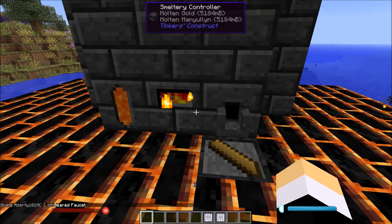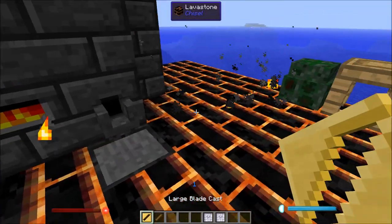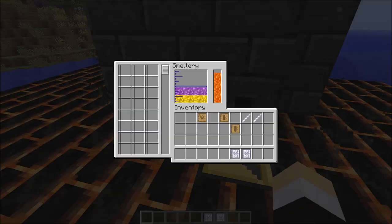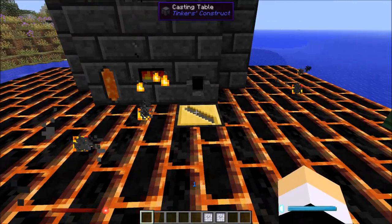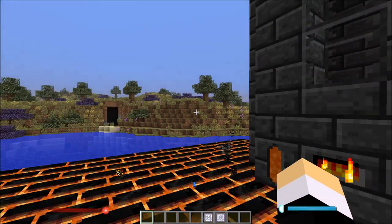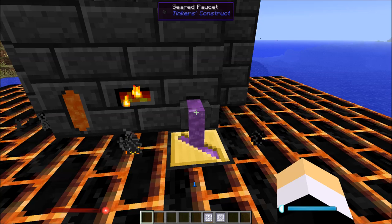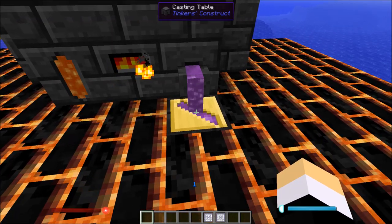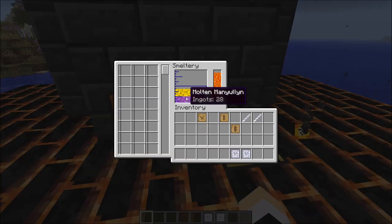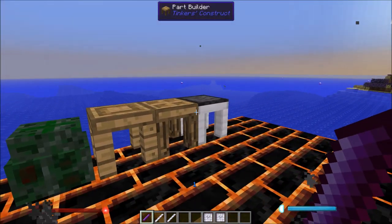You want to select gold — this will take up three ingots of gold. Throw this away, and then you want to put the large blade cast in here. I'm going to make this out of manyullyn, but you can also make it out of steel, which is easy to get. I'm using the Crack'd mod, so molten manyullyn. This will take eight ingots because it's a cleaver, which means we're now left with 28 ingots when it's done.